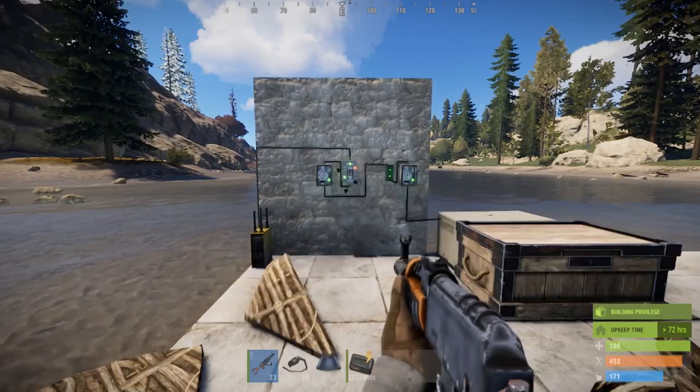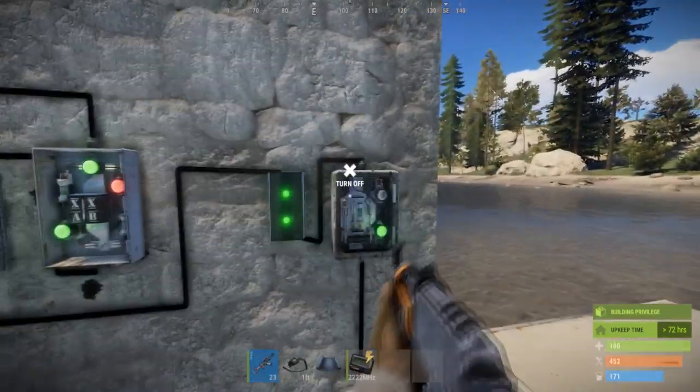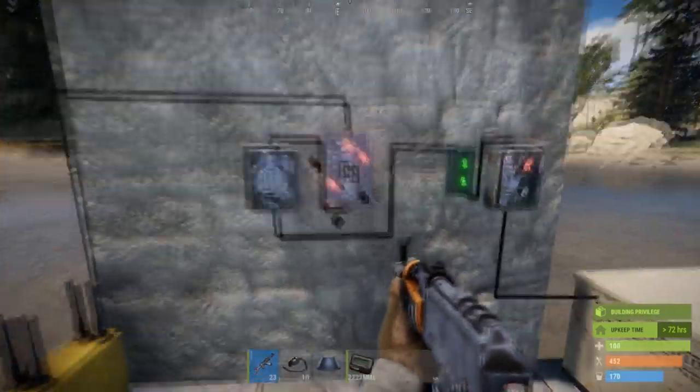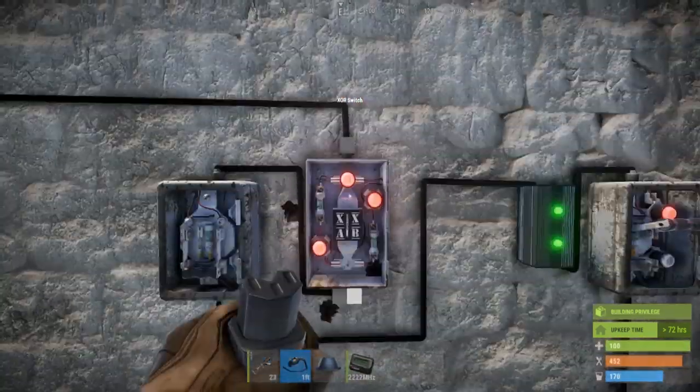This one is easy to reset — simply turn it off with your main power kill switch. It can always be reset with another switch connecting to input B of the XOR.